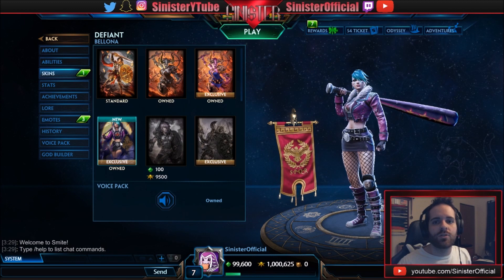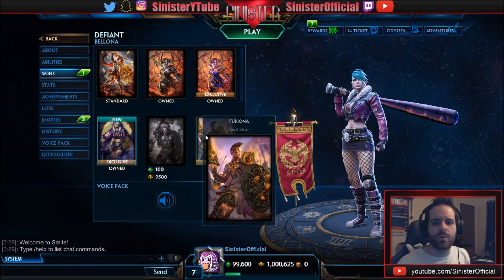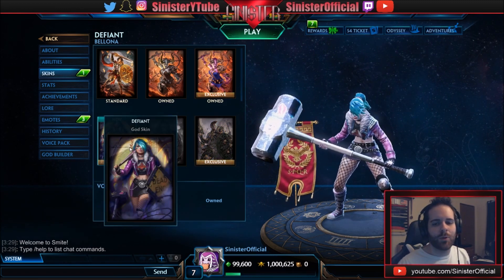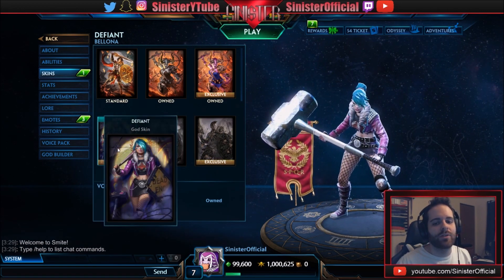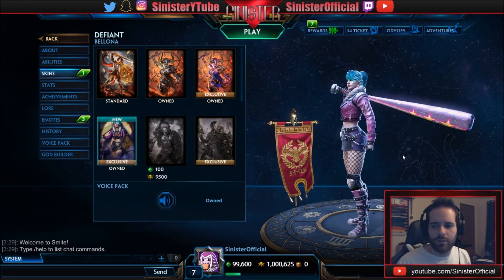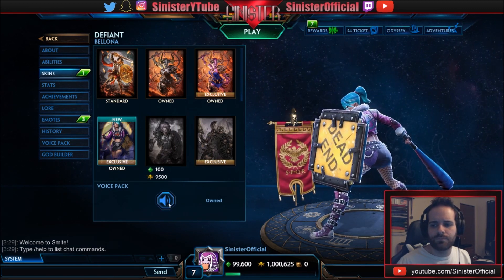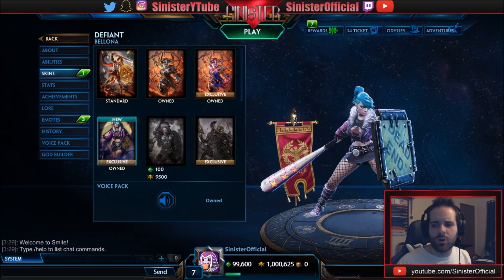What is going on guys, today we are covering Bellona's newest skin in Smite which came out in patch 4.23 — Defiant Bellona. The player card is much better than the skin in my opinion. It was Harley Quinn themed, I think that's what they were going for. It's not a bad skin by any means, but the player card is really dope. The bat is huge though, and they nailed the effects on it — it definitely sounds like an aluminum bat. So that's the skin; we're gonna jump into jungle practice real quick and take a look at her abilities.